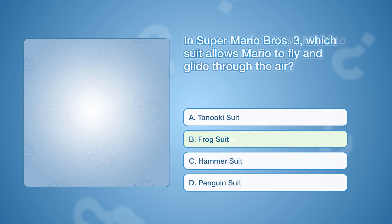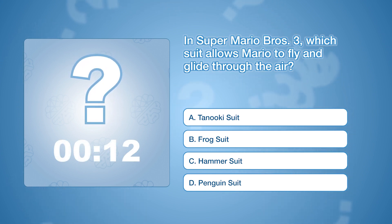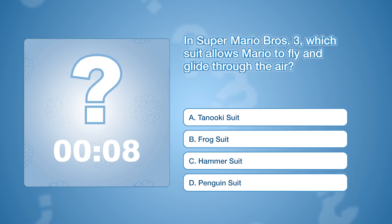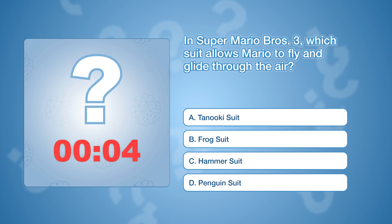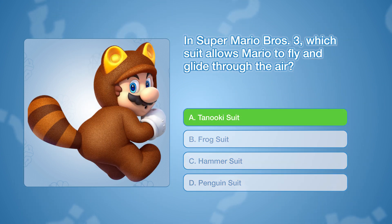In Super Mario Bros. 3, which suit allows Mario to fly and glide through the air? The correct answer is A: Tanooki Suit.